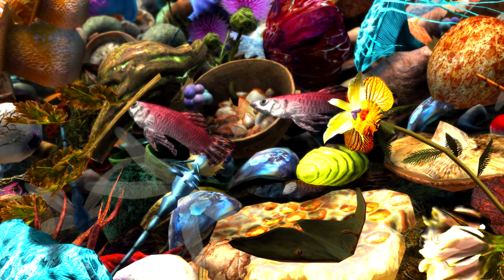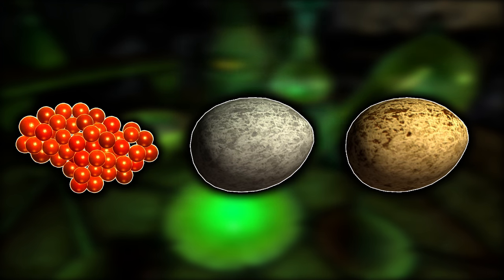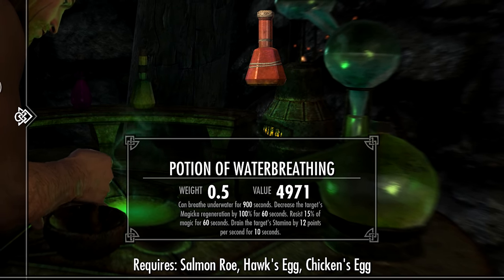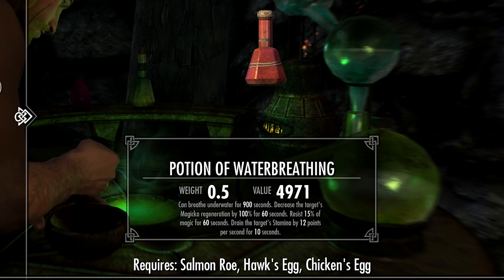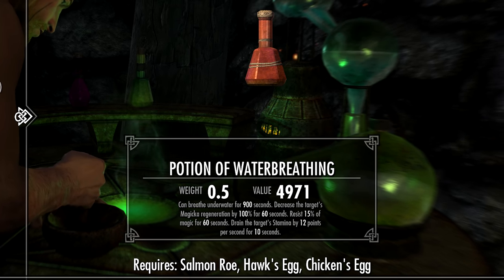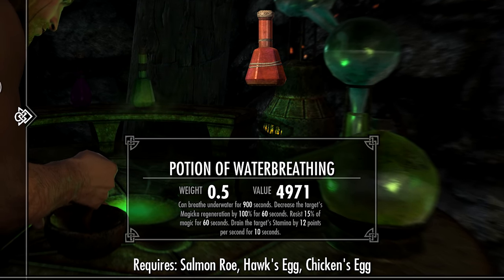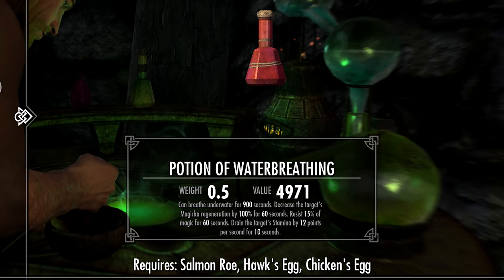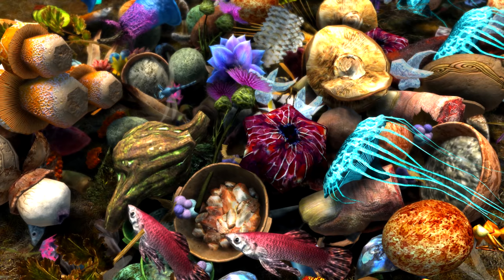Now coming in at spot 3, we have a potion that can be created with a singular combination of ingredients: Salmon Roe plus Chicken's Egg plus Hawk's Egg. This will create a Potion of Water Breathing with a value of 4,971 gold. Its effects are: breathe underwater for 900 seconds, decrease the target's Magicka regeneration by 100% for 60 seconds, resist 15% of magic for 60 seconds, and drain the target's Stamina by 12 points per second for 10 seconds. This one almost hit 5,000 gold but not quite — nonetheless, sell, sell, sell, no sipping from this one.